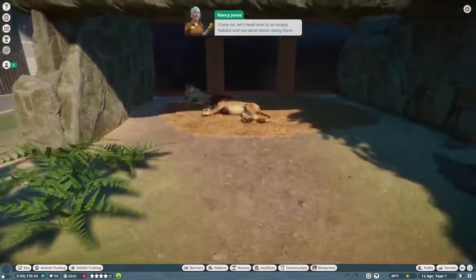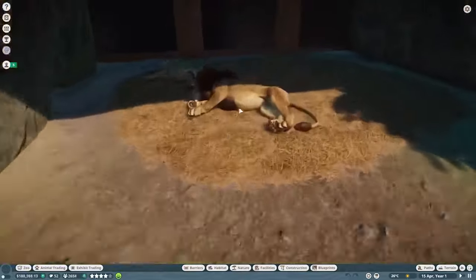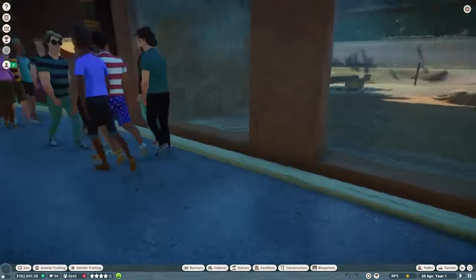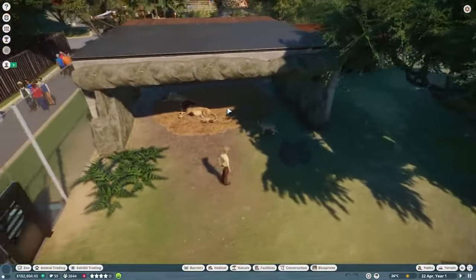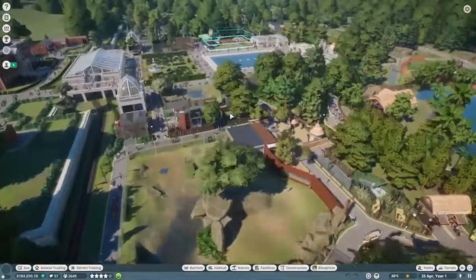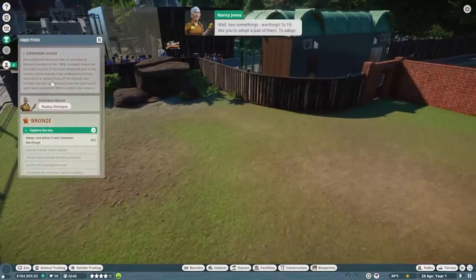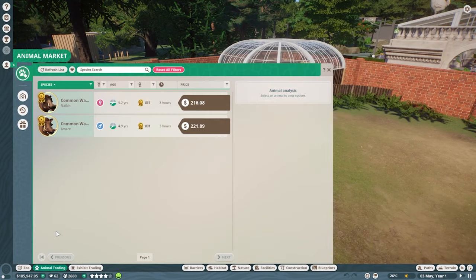Nancy directs us to head over to an empty habitat. I note that I'd love to build a similar rock enclosure for our lions — something creative that gives the animals privacy while guests still have a wonderful view. We find the empty warthog habitat — a lovely space, but missing two somethings: warthogs. Nancy asks us to adopt a pair of them, so we go down to the animal trading menu.